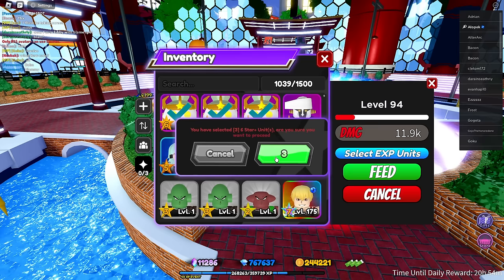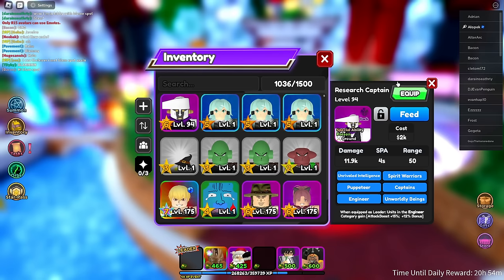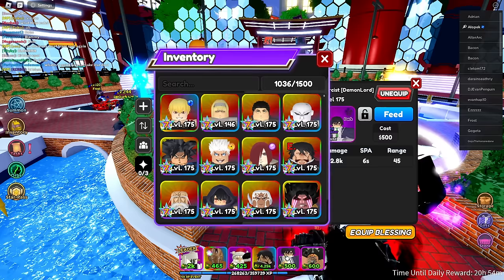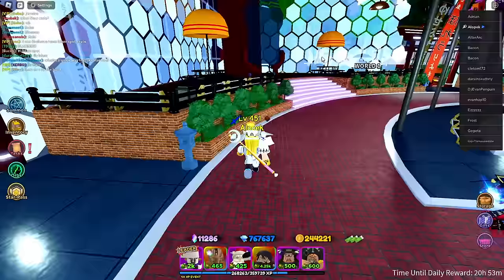Unfortunately I'm out of things to feed him — I'm down bad for EXP units right now, but that's fine. Let's get him equipped. If anybody has a screenshot of them summoning him, DM me. So we'll see if he's the new best poison unit. I'll equip a buff unit as well, and I'm gonna bring Venom — I think the other great poison unit — to see which one's better: Venom or Research Captain.